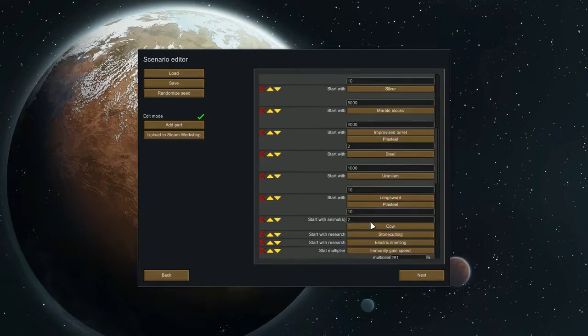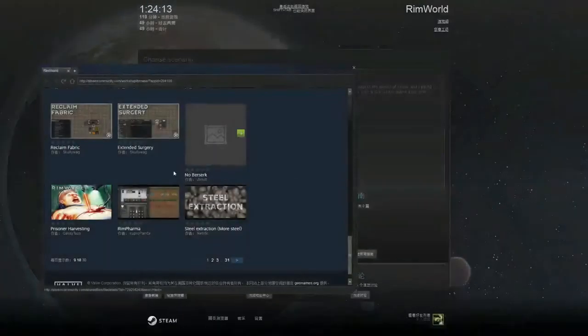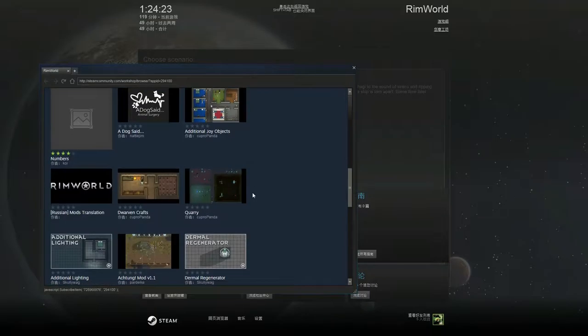You can even write your own plot and create your own world. Another thing is the Steam Workshop. Steam Workshop offers many things that go beyond the game's originally offered experience.